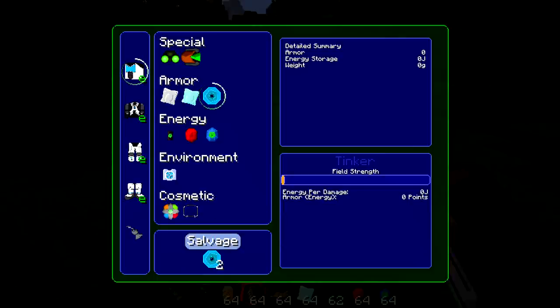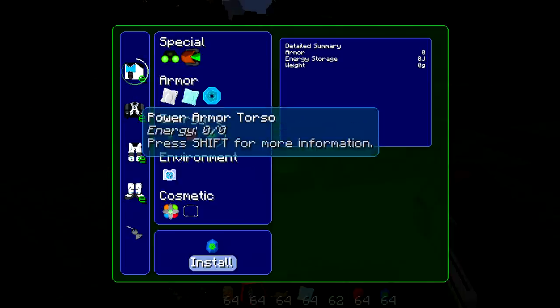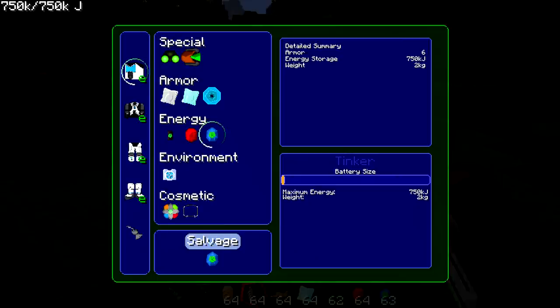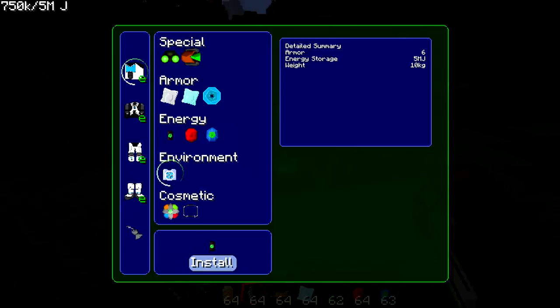You want to drag the energy shield slider up as much as you can to the top, though you can also adjust it — energy per damage goes up as you increase it, which makes it consume more energy. This is where you actually store your energy for your cap. I'll install the elite battery and put the battery size to full. It'll make it heavier, and the weight will slow you down a bit, but that's not really too much of a problem.